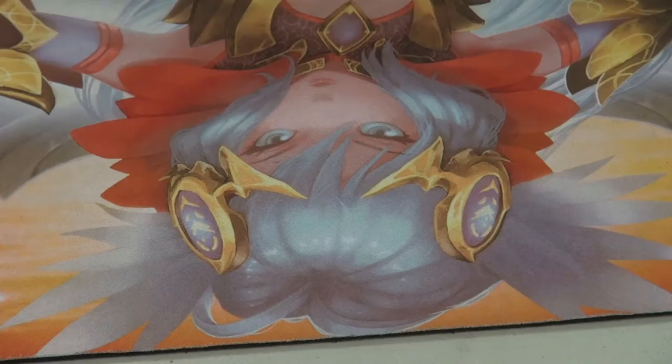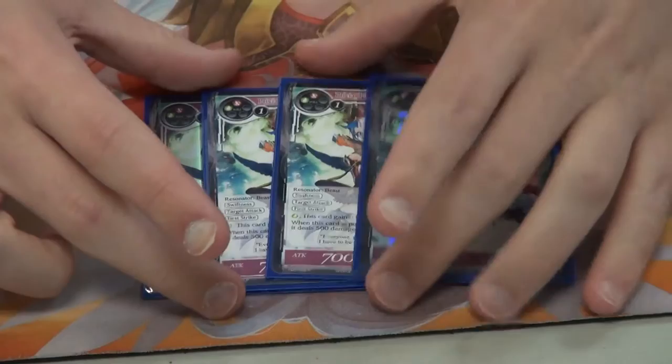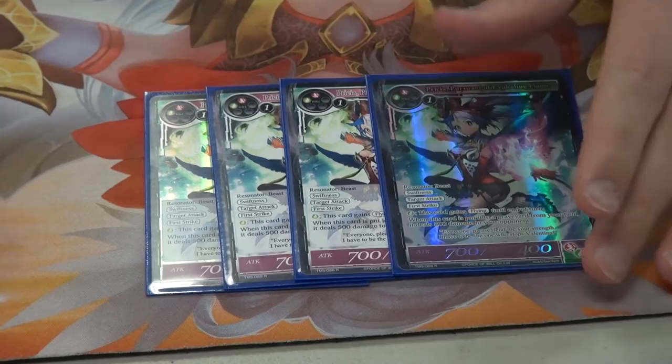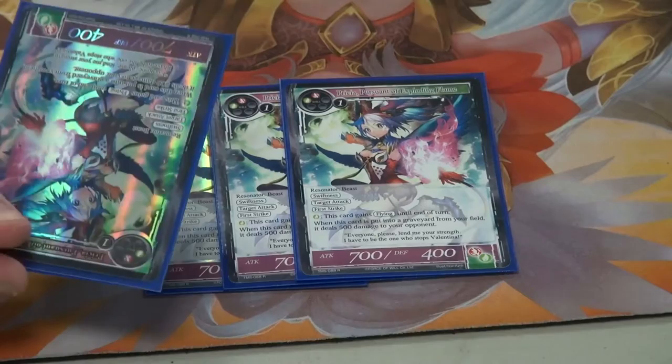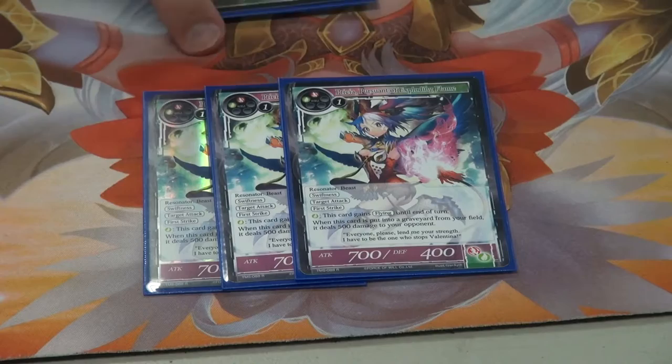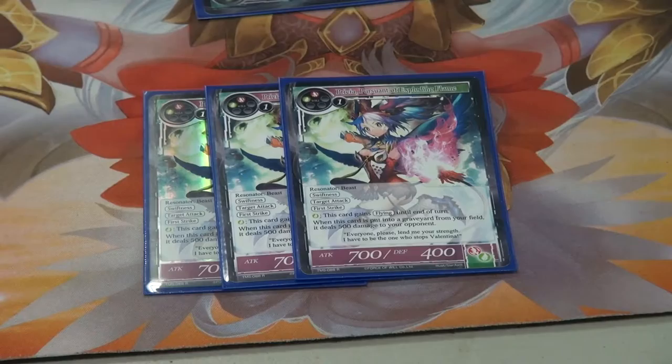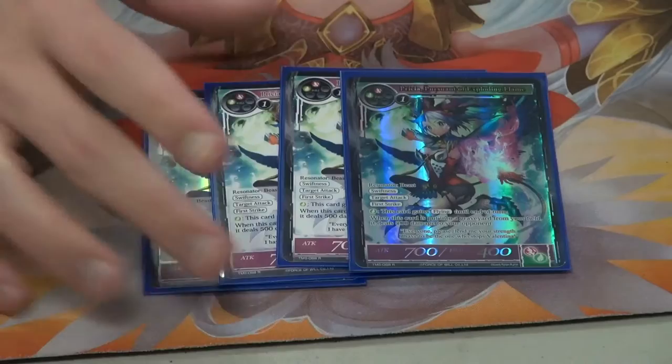Moving on to the three drops, we play four Prisia. She's a super aggressive card. The fact that it bolts your opponent when it dies is absolutely insane, because you can get to situations where when they're at 500 or less life, if you just tutor up a Prisia with your Reflect, you're basically guaranteed to win — because if they block it, it dies and they die to the trigger. If they don't block it, they just take the seven and die. She's absolutely insane.